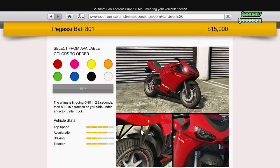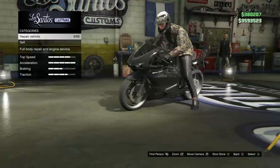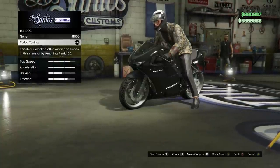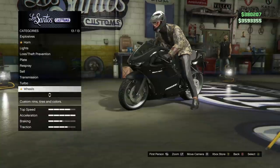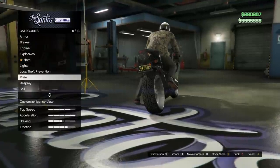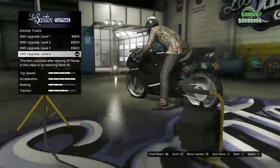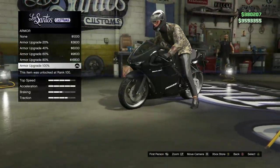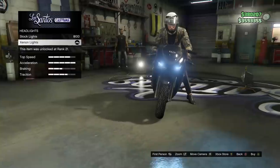Here are the upgrades I have on my bike and the ones I recommend most. The turbo is the most important upgrade — it increases your acceleration, which is super important. Engine and transmission are very nice to have as well. Brakes are definitely recommended. Light upgrades are useful if you're completing this at night. Finally, I recommend getting armor to prevent your bike from exploding after crashing at high speeds.